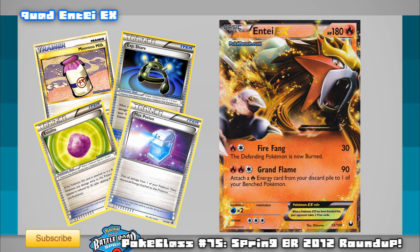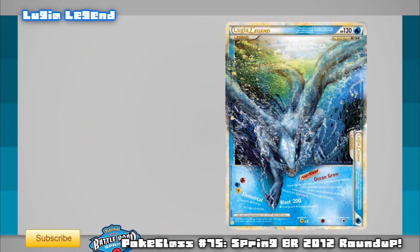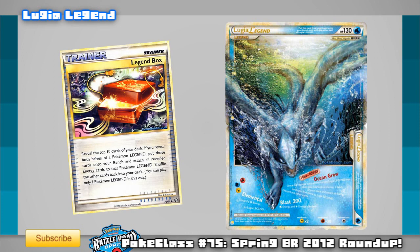Since Darkrai only hits for 110 maximum and 30 on the bench, your combo of Moomoo Milk and Potion will throw off their math while you two-hit KO all their attackers. Lugia Legend is a deck I've seen before — I played against a variant with Donphan during Cities. What it does is knock out every EX in the format with one attack while only giving up one prize itself. Using cards like Legend Box paired with its Overflow Poke-Power, you can get Lugia Legend fully powered in one turn with a bit of luck. When set up, the attack deals 200 damage — enough to OHKO anything at the top of the competitive format and take two prizes on an EX. It's been paired with Terrakion and Smeargle to make turn-one Land Crushes possible, so watch out for this deck cropping up at your next tournament.